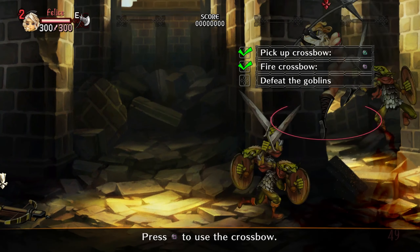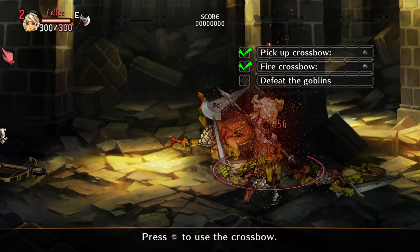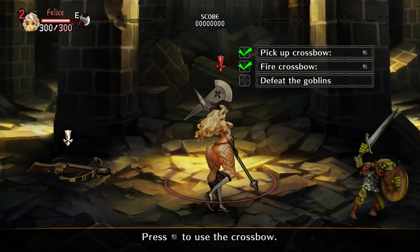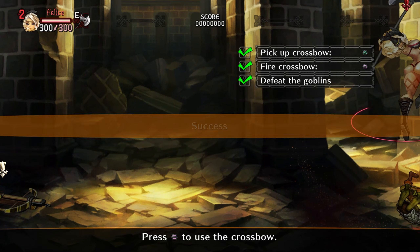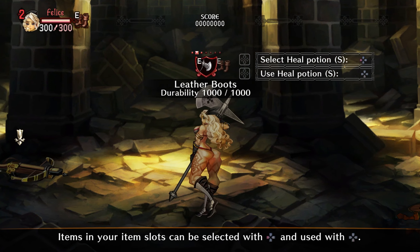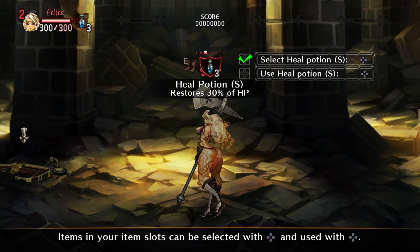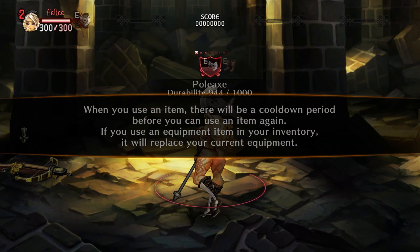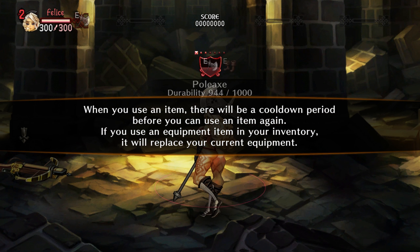Right now we just defeat the goblins. I described this game as like Double Dragon with RPG elements and equipables. When you use an item there will be a cooldown before you can use an item again. If you use an equipment item in your inventory it will replace your current equipment.